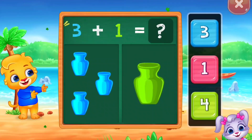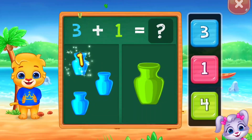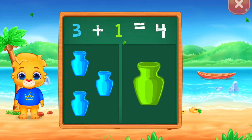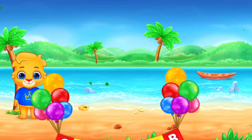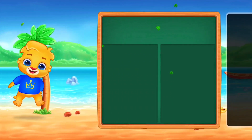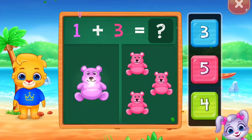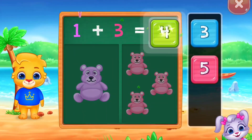Pots! Three plus one equals one, two, three, four. Four! Woo-hoo! Three plus one equals four. Teddy bears! One plus three equals one, two, three, four, five. Woo-hoo! One plus three equals four.